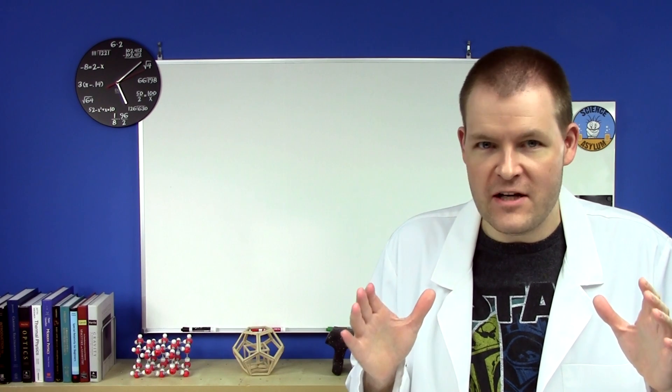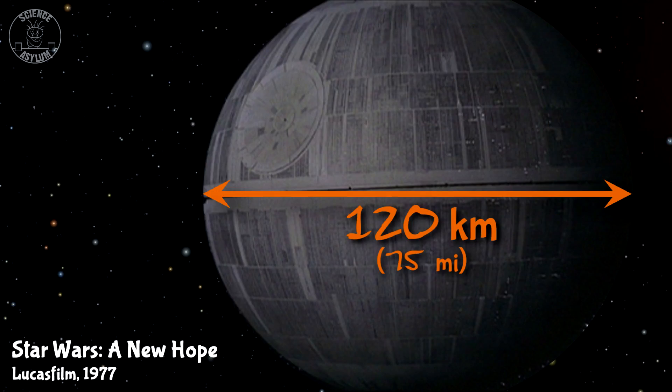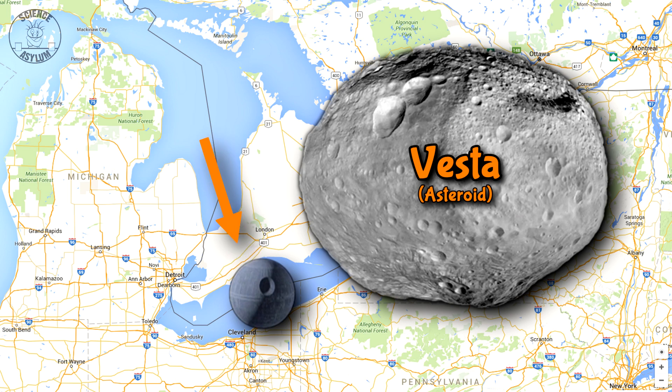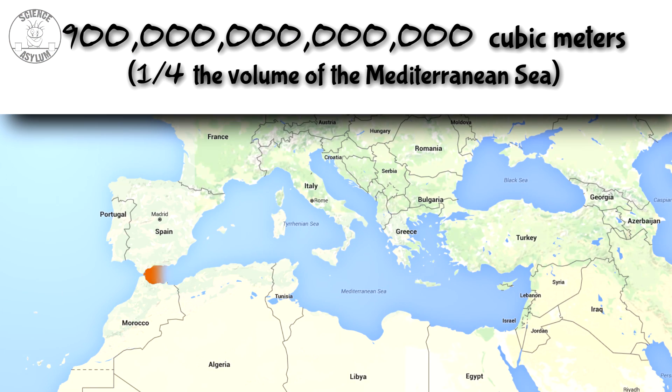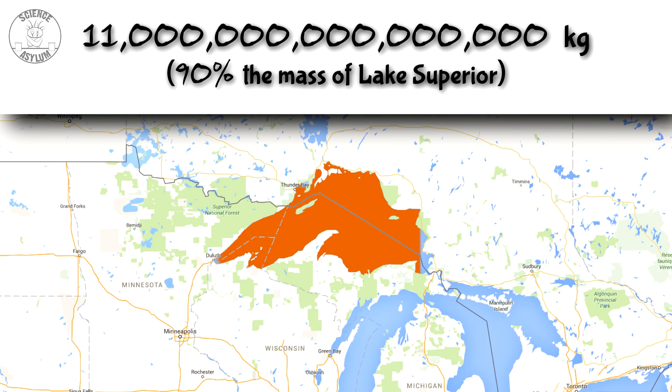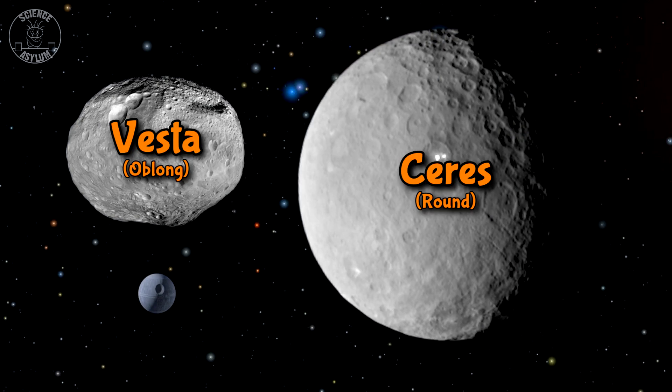The first Death Star was 120 kilometers across — from Star Wars Legends, the only place I can get my data. So 120 kilometers across means it has a radius of 60 kilometers. Here's a size chart just so you can get your bearings. That's a volume of 900 trillion cubic meters. Multiplying by density, we get a mass of 11 trillion metric tons, or 11 quadrillion kilograms.